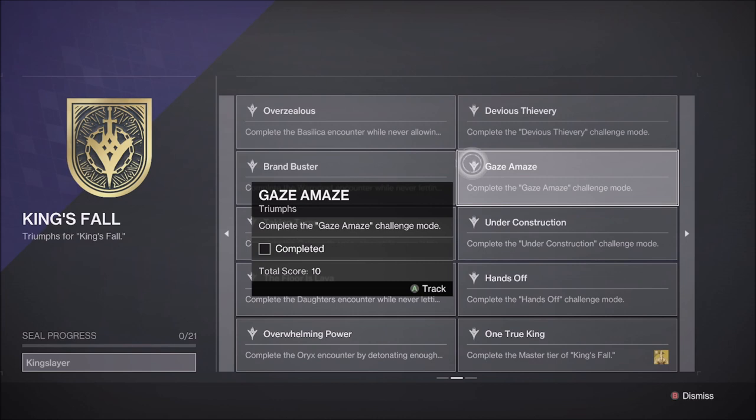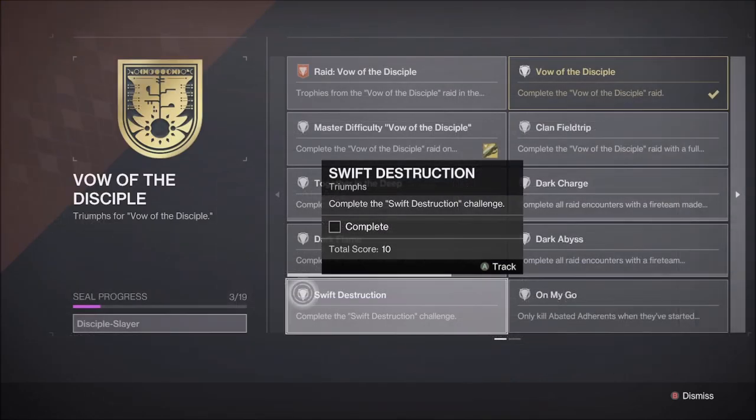The gazeholder must stand in the Pool of Unclaimed Light when swapping the gaze. The Vow of the Disciple Challenge this week is the first encounter, Acquisition, called Swift Destruction, where Guardians must kill all champions within a few seconds of each other on all rounds.